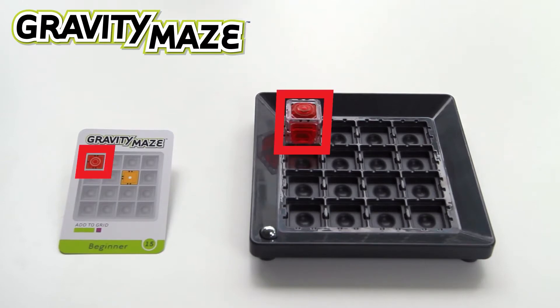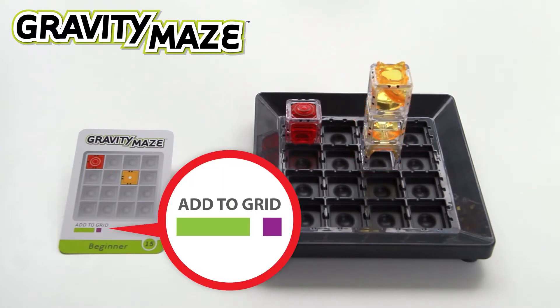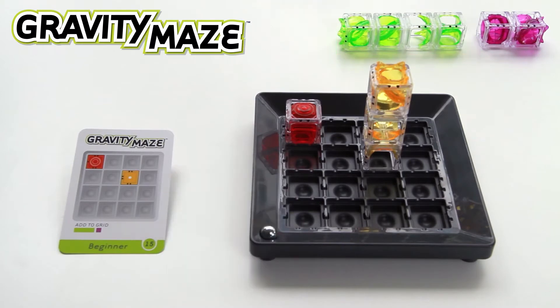Set up your grid as shown on the card and collect the towers indicated under Add to Grid. Set aside the remaining towers — you won't need all of them for every challenge.